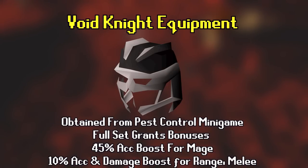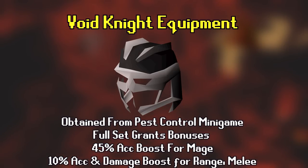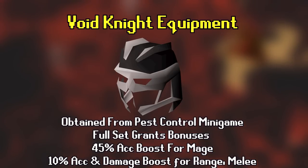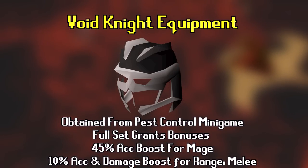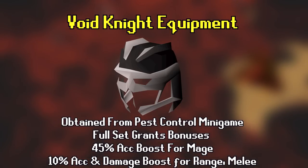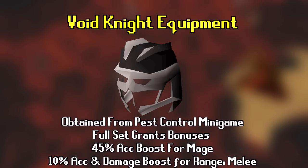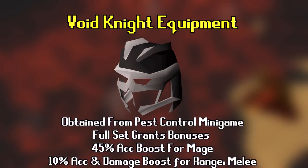Number 7 is void knight equipment, achieved from the Pest Control minigame. A full set costs around 850 pest control points, and I'd recommend getting all three helmets — mage, melee, and range. The set effects vary by attack style: mage gets 45% increased accuracy, while melee and range get 10% increased damage and accuracy. Void is useful in many situations including Vorkath, raiding, and the wilderness below level 20. I personally wouldn't bother until you can do the veteran difficulty for maximum points, which requires over 100 combat. Later you can go for elite void, which requires the hard Western Provinces diary and grants prayer bonus and additional damage.